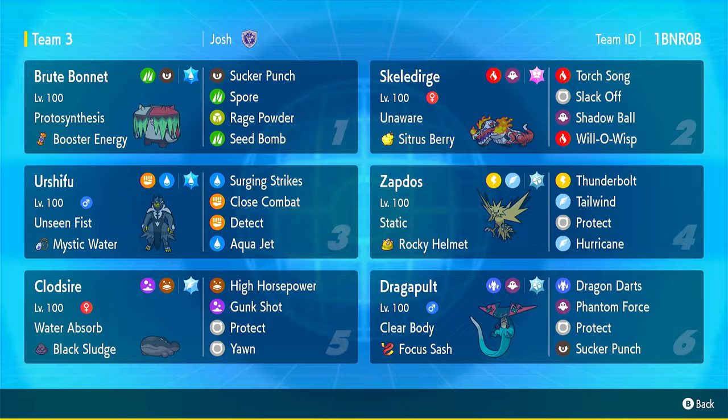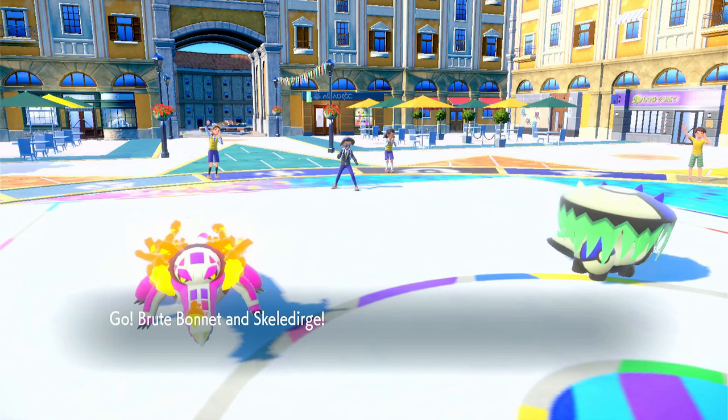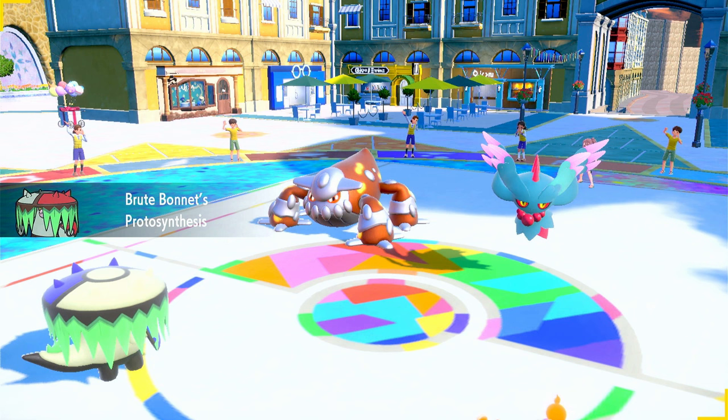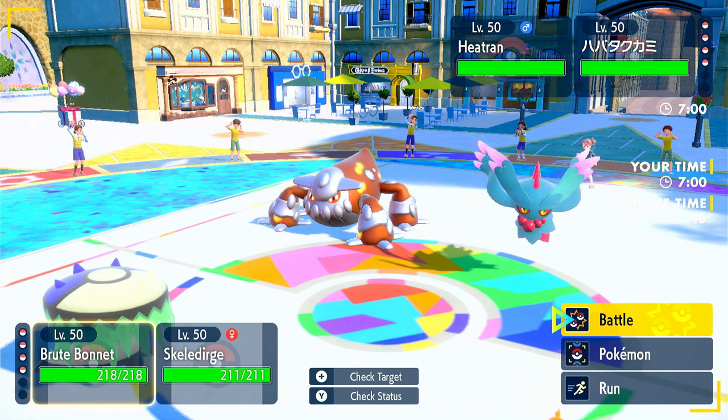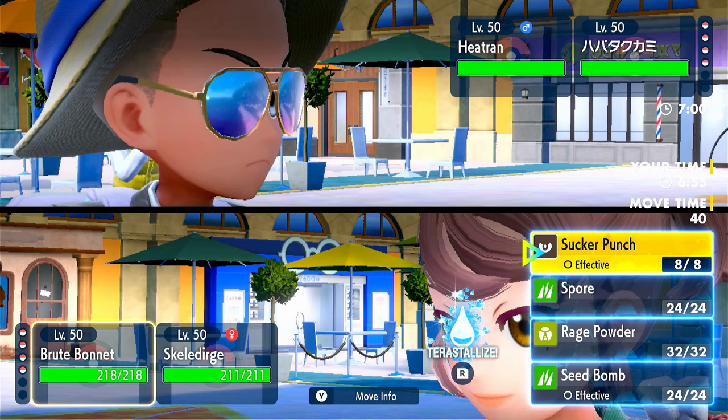Let's get into the matches. First match — our opponent sends out Heatran and Fluttermane. What do we do here? We Terra Brute Bonnet obviously, because of Heat Wave. Terra Fire would be good here because we'd be resistant to both Dazzling Gleam and Heat Wave, but it is what it is.